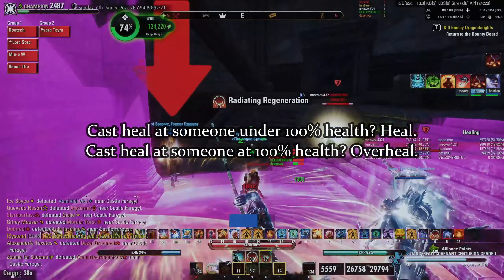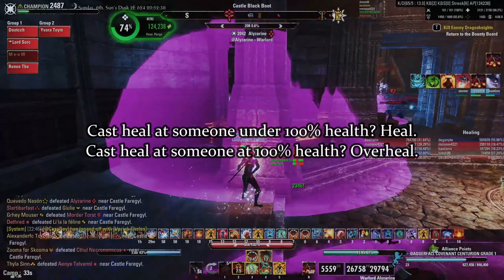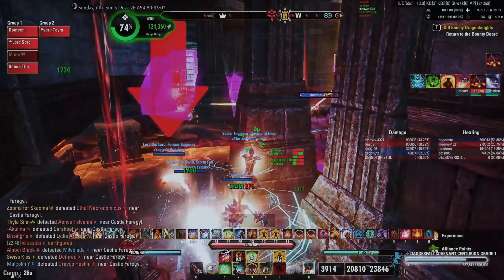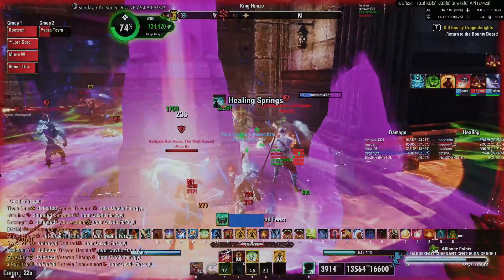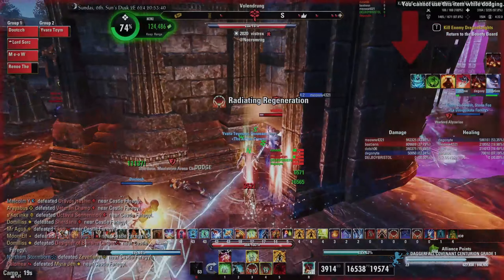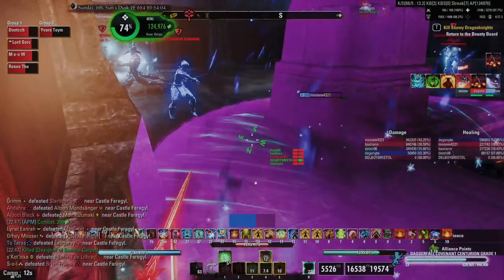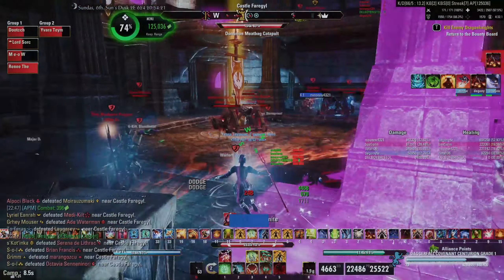The issue is that evasion requires at least 5 medium armor pieces equipped, while blade cloak requires dual wield weapons slotted. So if you want to cover this buff and you aren't a nightblade, you're going to be restricted in how you build. Gossamer is often touted as a solution to this problem — a healer slots Gossamer and the rest of the group doesn't have to worry about major evasion anymore. Wrong. Let's read the tooltip again.